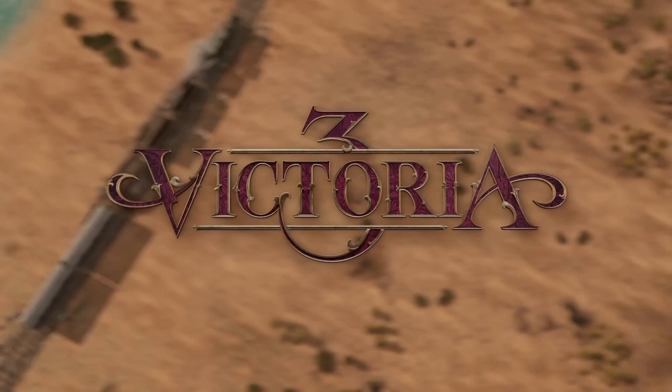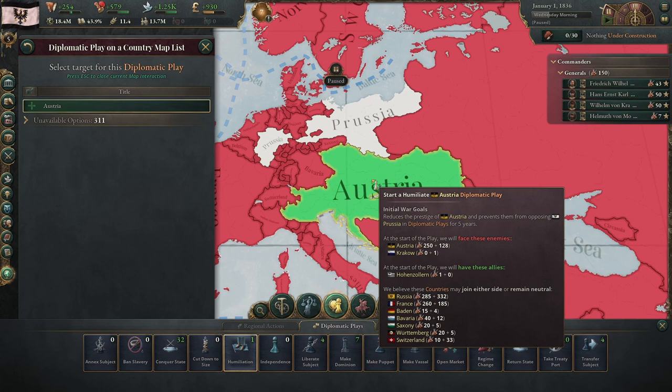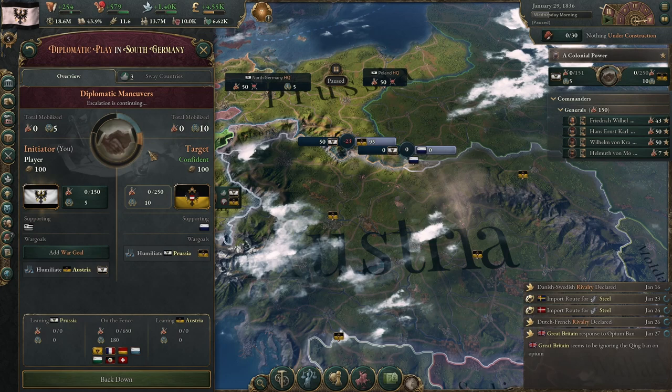Every single war starts with a diplomatic play. In this case, I have just started the game as Prussia and I'm going to be launching a diplomatic play to humiliate Austria, thereby preventing them from opposing me in any other diplomatic plays for five years. And as this diplomatic play escalates, you'll want to start mobilizing your forces and deploying your army.